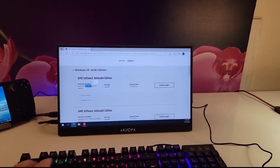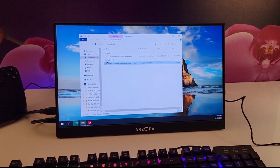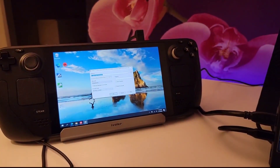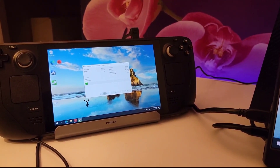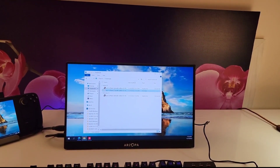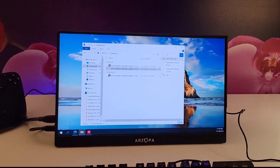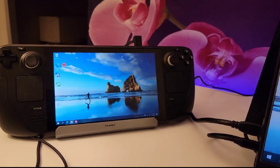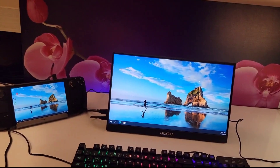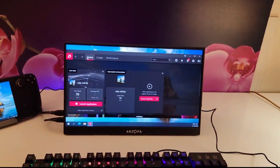Do not run the EXE file you just downloaded. Go to your Downloads folder, right-click on it, go to 7-Zip, and click Extract Files. Click OK and wait for the files to extract. You'll find the new folder in the Downloads section — do not open this folder directly. After extracting, go to the search bar and type CCC. The first result that comes up — install it to get access to the AMD gaming panel. Click Install and wait. After that, restart your Steam Deck, and you'll have your AMD Control Center ready.